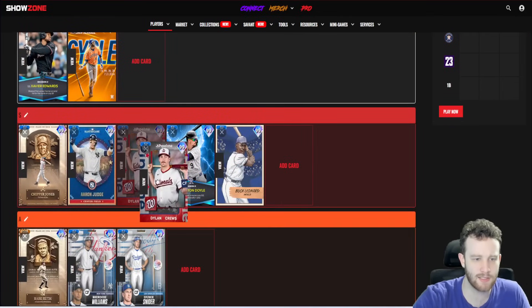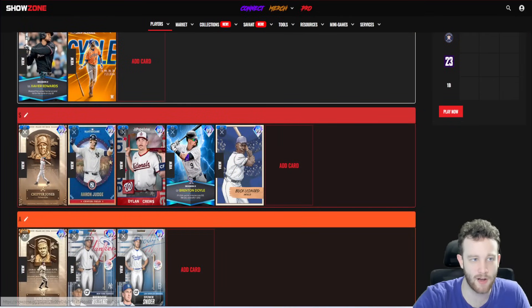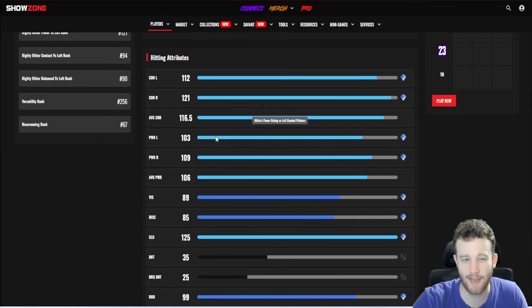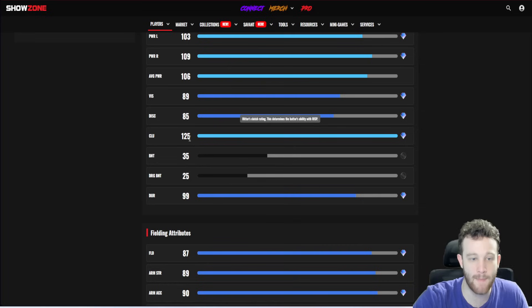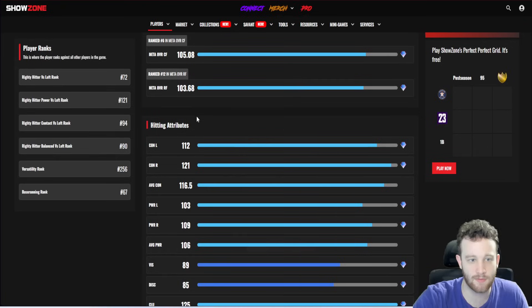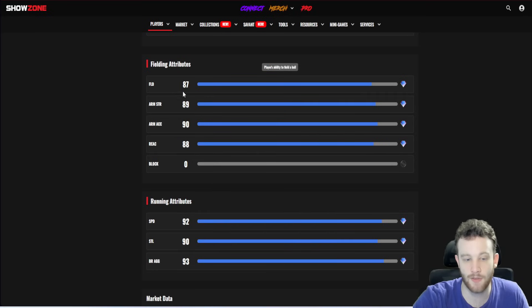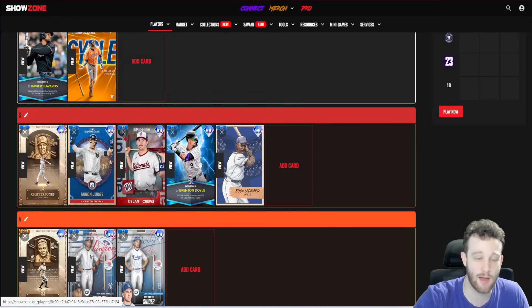Dylan Cruz is S tier — very similar to Brenton Doyle but with 112/121 contact, making him a little more contact-focused and a little less power-focused than Doyle. He has maxed-out clutch. People were comparing Doyle's vision, but Cruz has like 12 more vision. His fielding is very good though the reaction is a little suspect and he's not the fastest, so you'd probably put Cruz in a corner if you're running Doyle or Duran alongside him.